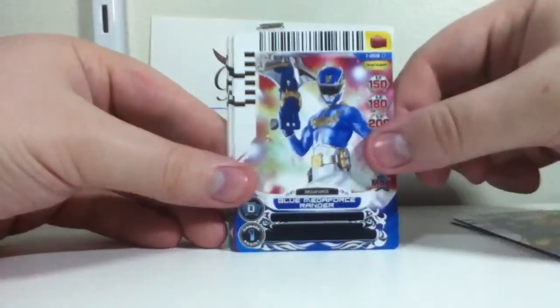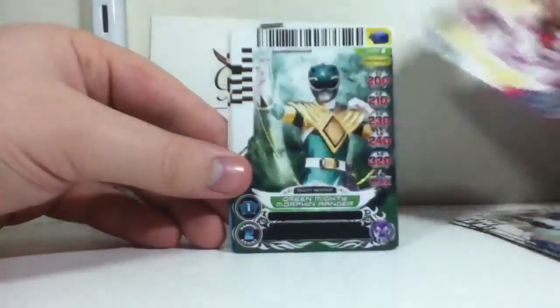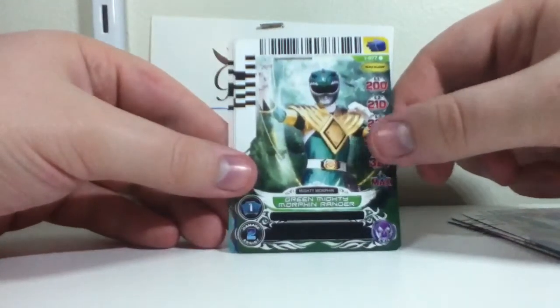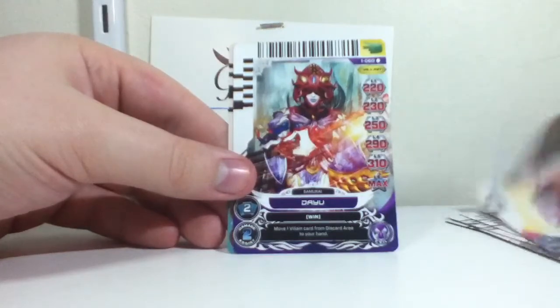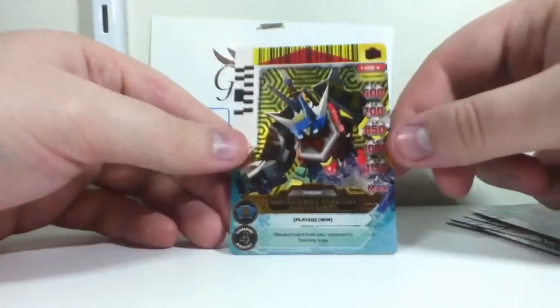Blue Megaforce Ranger. Ooh, a Pink Mighty Morphin Ranger — nice! Oh sweet, a Green Mighty Morphin Ranger. A Dayu, and a Swordfish Fencer Megazord. Interesting.